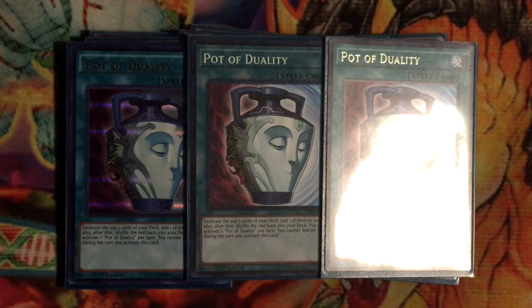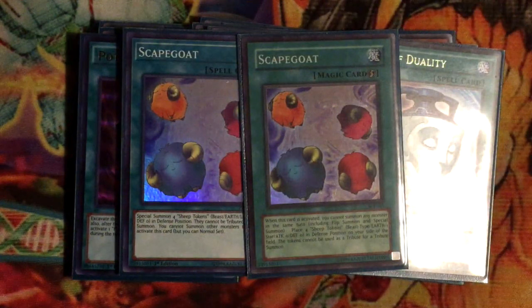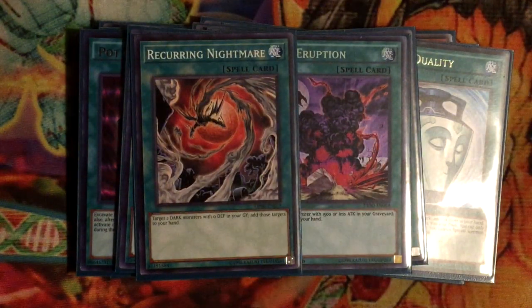Three Pot of Duality — a bit of a weird draw card. I might take it out for Allure of Darkness, but for now it put in its work. Two Scapegoat — great because it gets this deck off its feet and turn-one Borrel Load from one card is always nice. Dark Eruption and Recurring Nightmare for recovery: Dark Eruption adds a 1500 or less attack Dark monster from graveyard to hand, and Recurring Nightmare targets two Dark monsters with zero defense in the graveyard and adds them to hand. These two help recycle your boss monsters and pretty much everything in the deck.